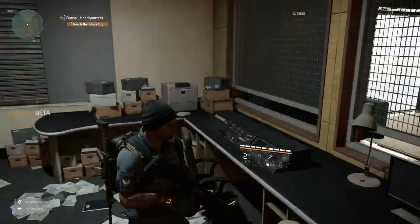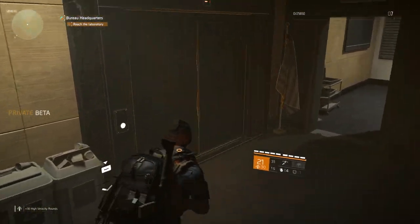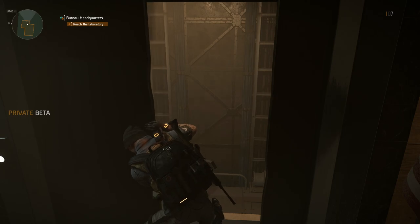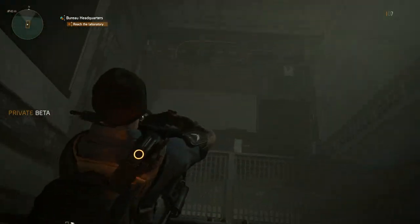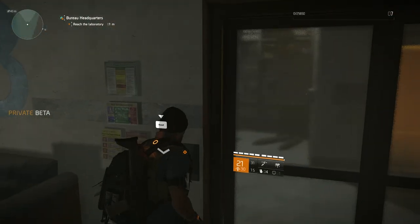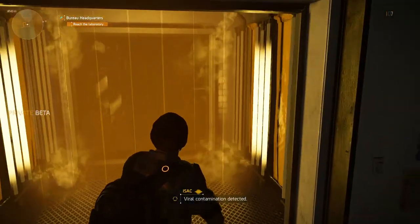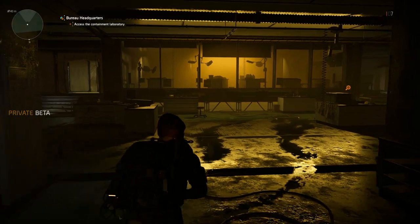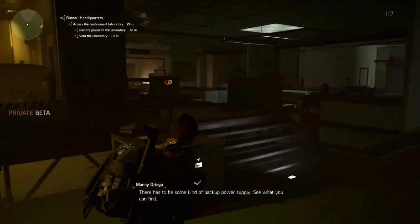It would be nice if we could get through the door — thank you. I think we'll use the elevator, but not the elevator itself — we'll jump on top of it and go from there. There we go. Damn, this is pretty cool. Secret lab, viral contamination detected. Looks like you're gonna need to restore power to get into that lab. There has to be some kind of backup power supply — see what you can find.